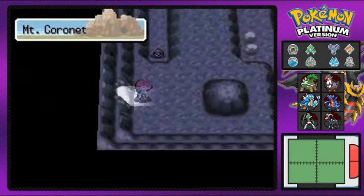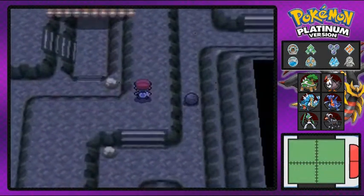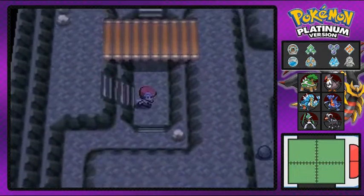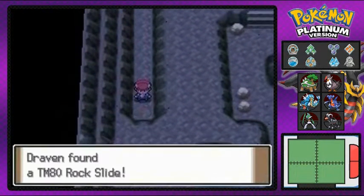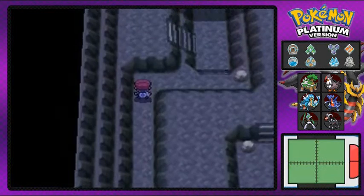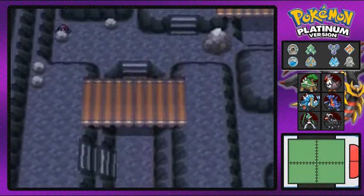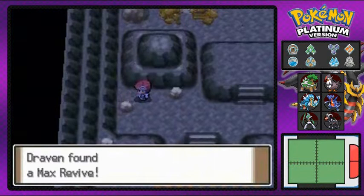Going back in. There are more hidden items right here using Strength. There are a few areas with Pokeballs so I'm just going to grab them. We find ourselves TM80 Rock Slide — that's a good move for any rock type Pokemon, somewhat inaccurate but still good. And let's see — max revive, that's always needed too.